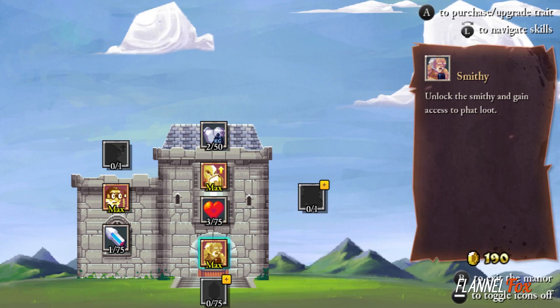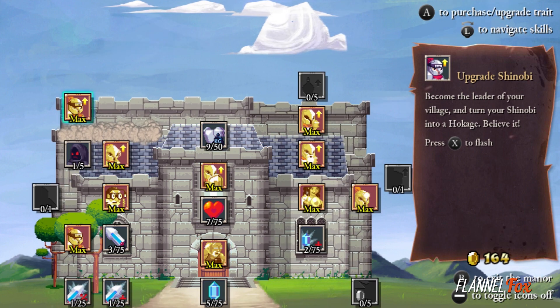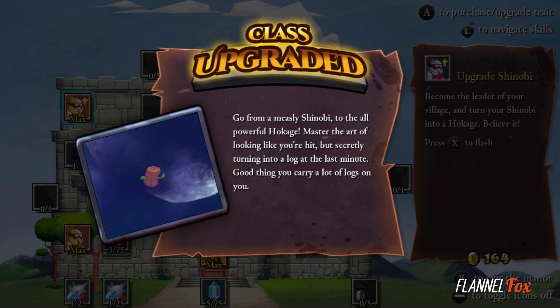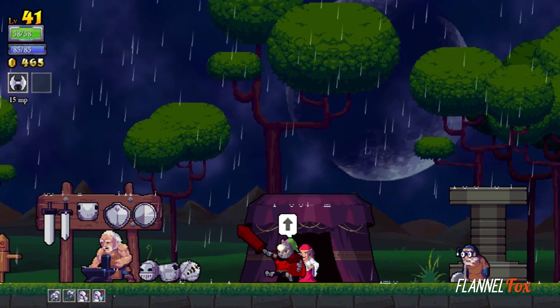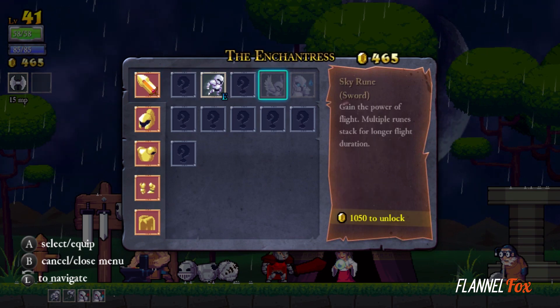The way that you progress in Rogue Legacy is using the coins that you collect in each round to purchase upgrades to your estate, which raise things like your attack stats, health, unlocking new characters, and much more. You can also spend that money to unlock weapons, armor, and runes if you've found their blueprint in the game.